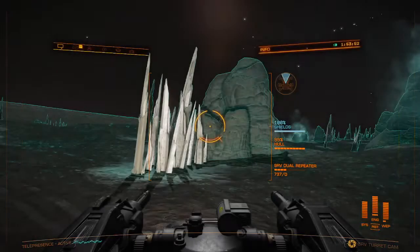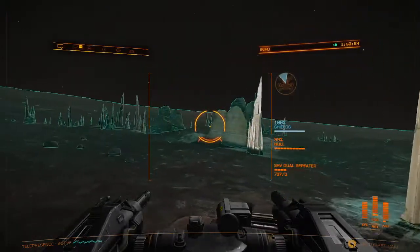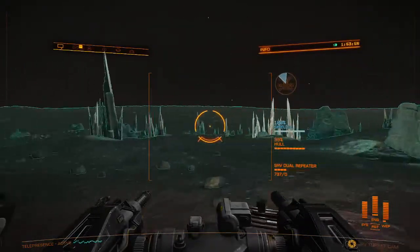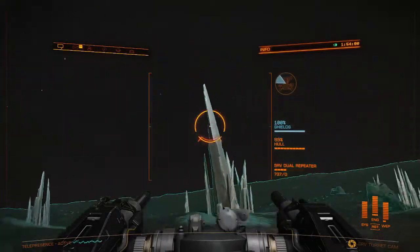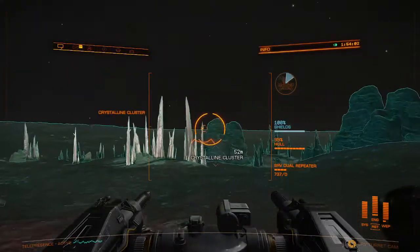Alright, so we're going to go ahead and show you where they're at and how to get that itrium on this planet. So any areas that you land on, you're going to want to look around at the crystals and kind of right-click, scan around and see.